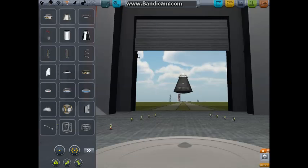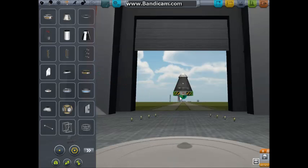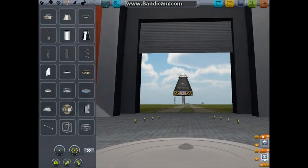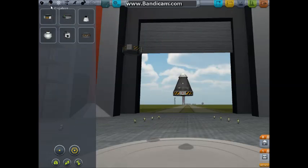The next thing you're going to need is — because this is the part that you want to reenter the atmosphere, and just this — you're going to want one of these decouplers, the TR-18A stacked decoupler. You can remember that because it's the same size as this. As you see over here, this will decouple, and then when you hit space again, it will deploy your parachutes.